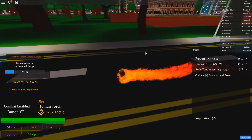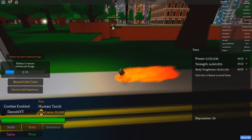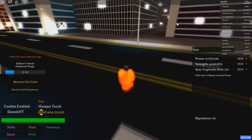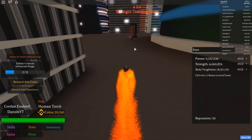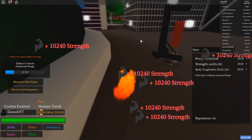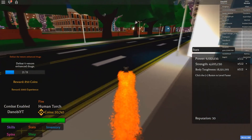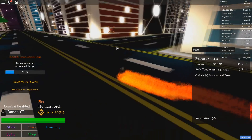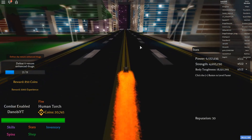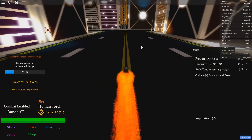Now I'll show you where the strength training places are. You can see the spawn over there — the times-10 multiplier is right there, and times-20 is across to the left, between these two buildings. There's already a guy over here spamming the T button. It's quite separate from the times-20 body toughness and power training in front of the spawn, so it's kind of hidden and not many people know about it.